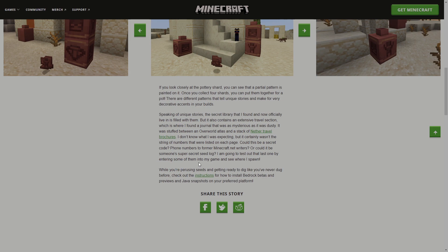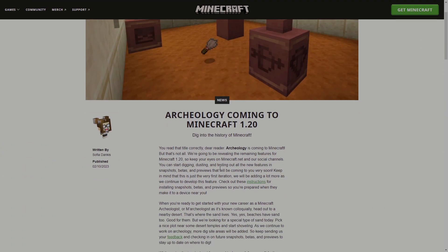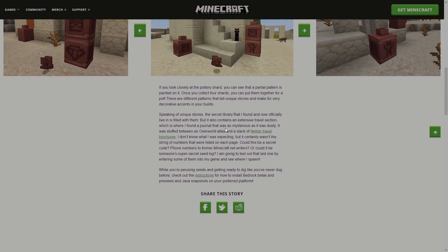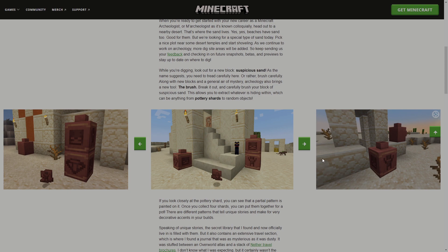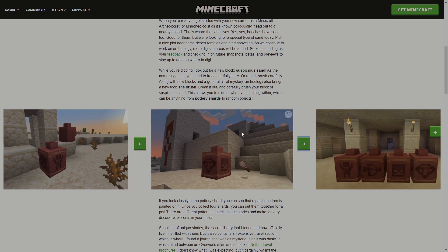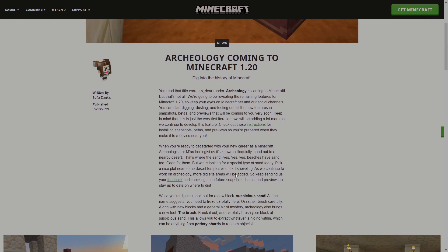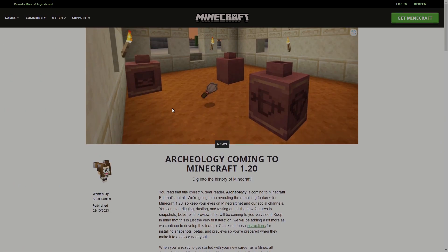So from what I'm understanding, there's going to be a new structure called the Secret Library, and that's going to have a bunch of these items. You'll be able to find different books about things like even seed generation, if I'm reading that correctly. I think this top image right here might actually be the Secret Library. Either way, archaeology is coming to Minecraft 1.20.